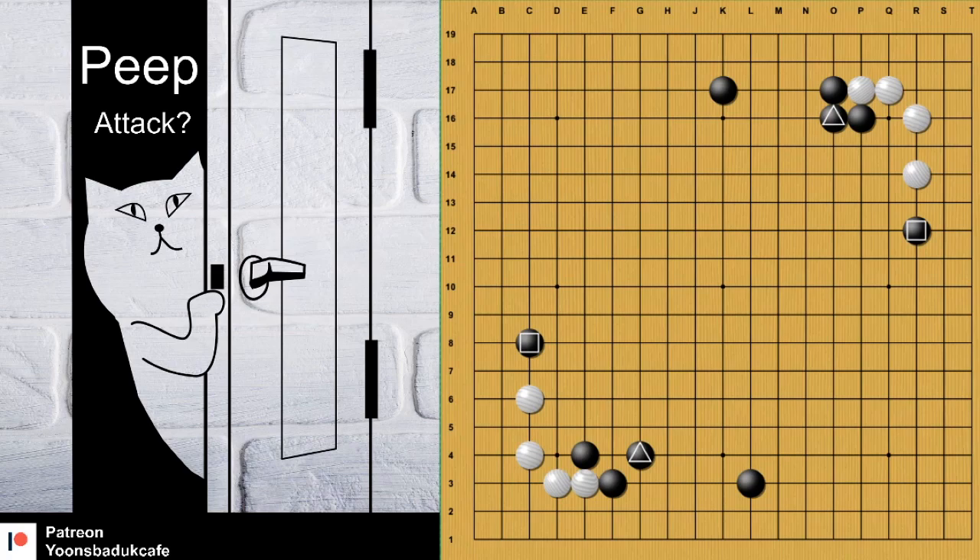There is the Aji — the peep. Where is it? Not here. That's possible if you want to make influence. But if you want to reduce the corner, then you can peep with this one. That's very nice Aji. If white just connects, then it's easy. You can connect, and black reduces the corner.